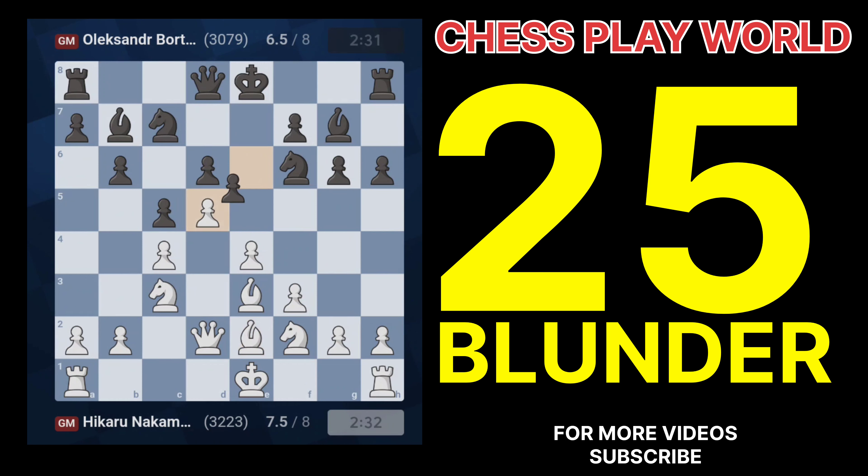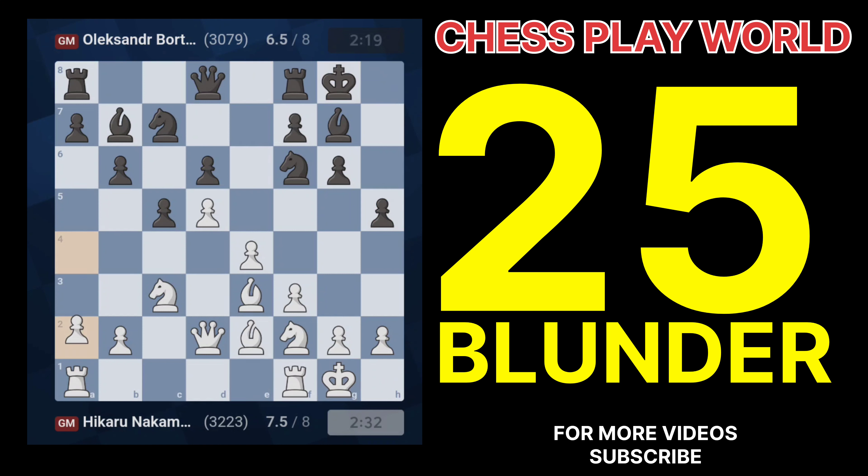Question 5: Why is 9.d5 a dubious move? 9.d5 weakens White's pawn structure and doesn't lead to any immediate benefits. Question 6: Explain the blunder behind 11.Nf2. 11.Nf2 moves the knight back to its starting square, wasting time and allowing Black to further develop.